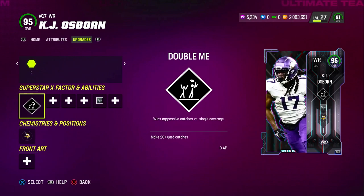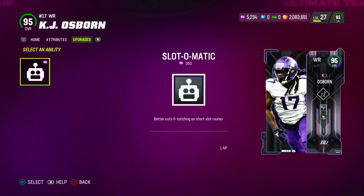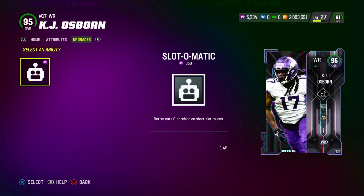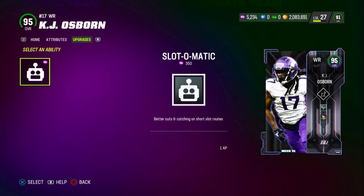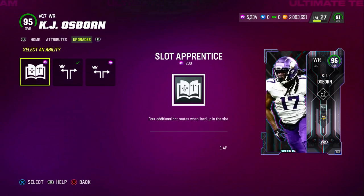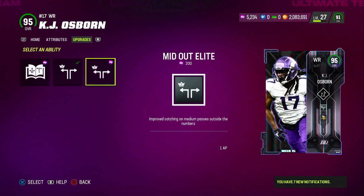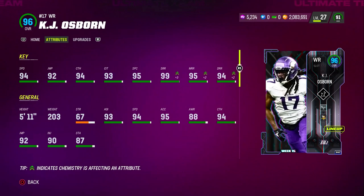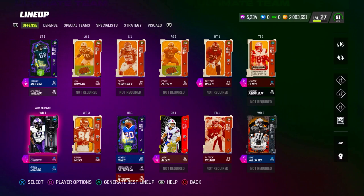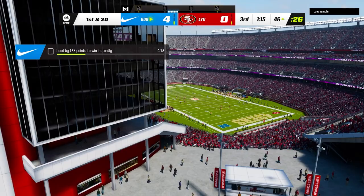Looking at the actual abilities on this card, I'm giving him Double Me — that's zero AP. He gets Vikings chemistry. In the last slot I wish this would have been Short and Elite; I feel like that really would have made him insane especially with 99 short route running. He does get Slot-O-Matic for one AP, though I won't really rock him with that this year. He also has Slot Apprentice, which is smooth for running hot routes and posts. He also comes with Deep-Out Elite and Mid-Out Elite for one AP, so I just chose Deep-Out Elite, putting him at wide receiver number one. They just updated House Rules today with some new rewards and fixed the glitch, so we're going to hop into House Rules games with KJ Osborne and try out this card.